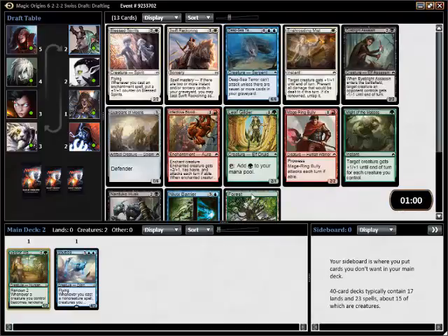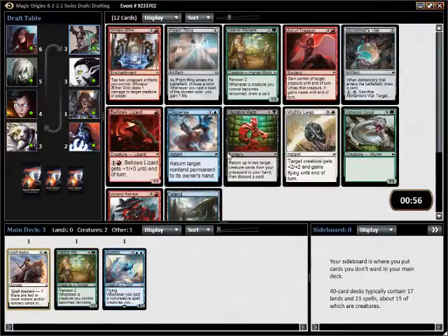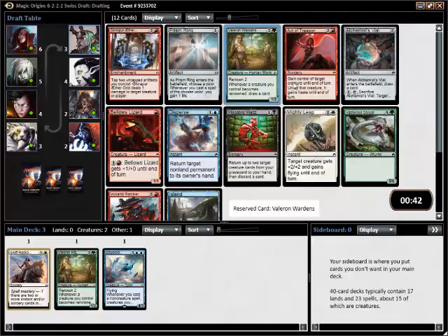We're third pick in now. There are two good white cards right in front as well as a third Leafgilder. I might end up in green-white. I'm going to take the Swift Reckoning here — Leafgilder would probably be my second choice. A second Valoran Wardens definitely makes this stronger. I think it's a pretty clear pick.